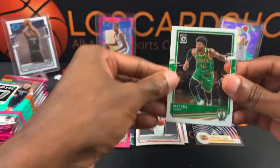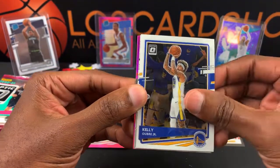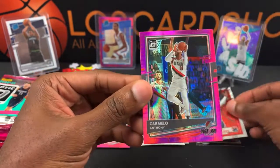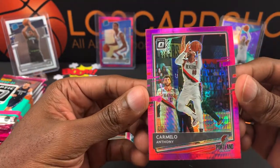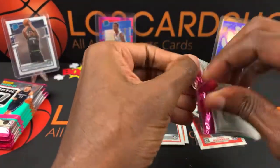Got a My House card there, another vet back there — Marcus Smart, Kelly O'Brien Jr., Russell Westbrook My House, and a Carmelo Anthony Hyper Pink. Next pack, let's fly through these.